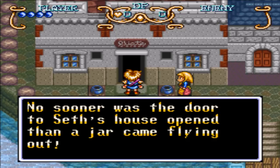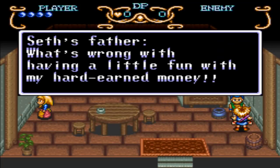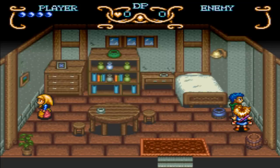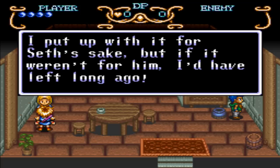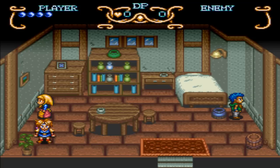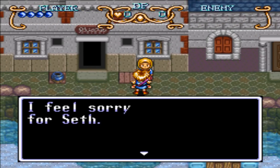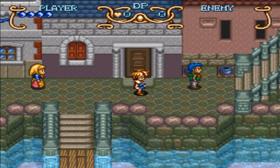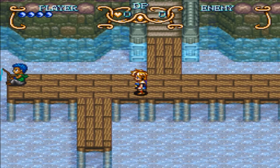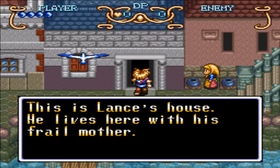Holy shit, just got thrown into stuff. This is Seth's house. There's a bit of family matters to take care of there apparently. Anyway, this game can get a lot more mature, especially at certain points. So we're going to this house here — this is Lance's house. He talked to his mom here.